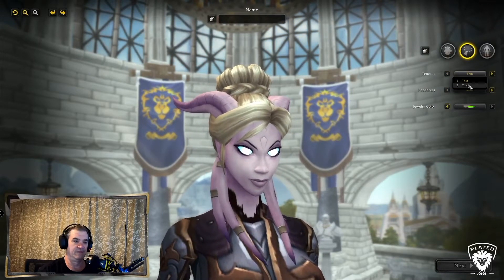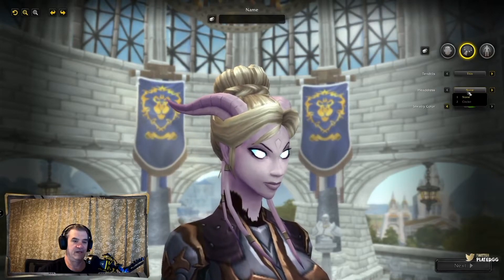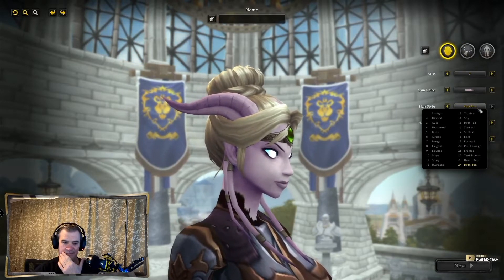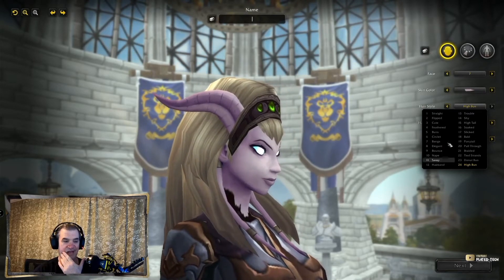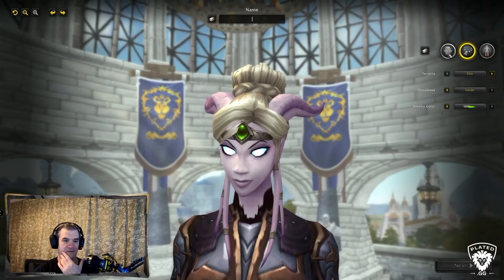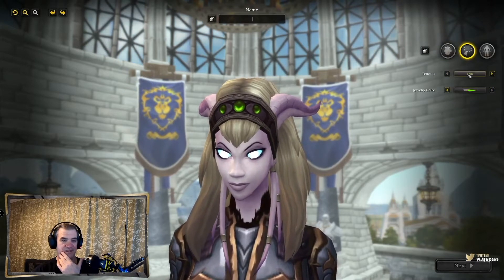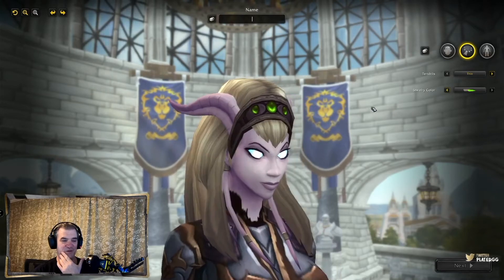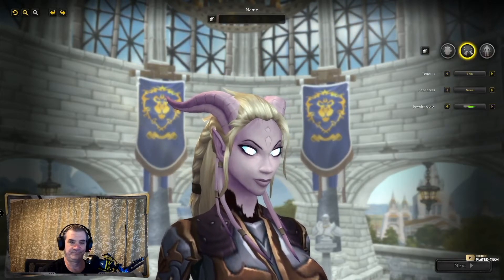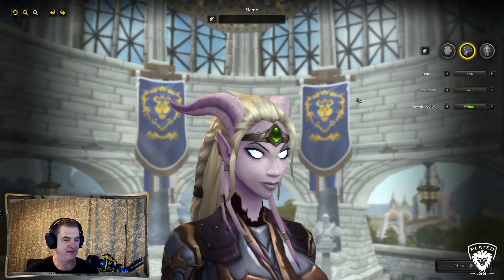Next — Tendrils. Thick and Thin. Headdress. Circlet. I wonder... So it won't — Bug. It takes it off. Let me go to the hairband, go back here. See? It takes it off. I was wondering if it would do that. So you can add the circlet if your hairstyle doesn't have it.